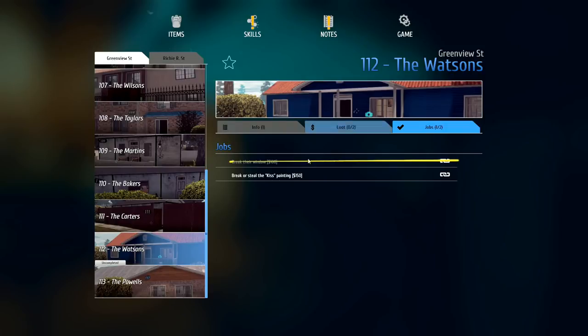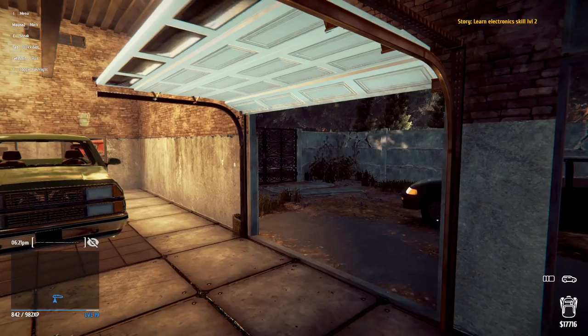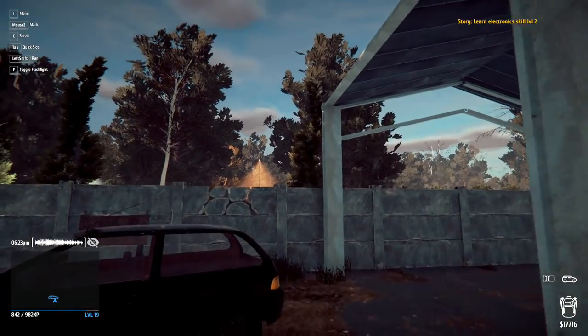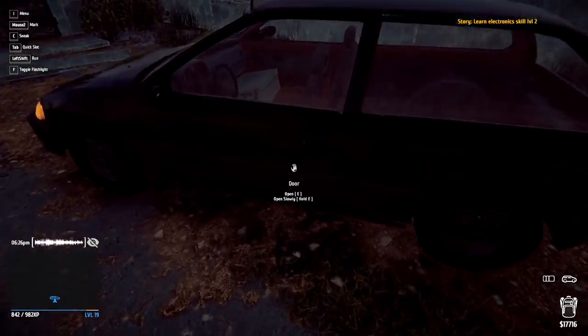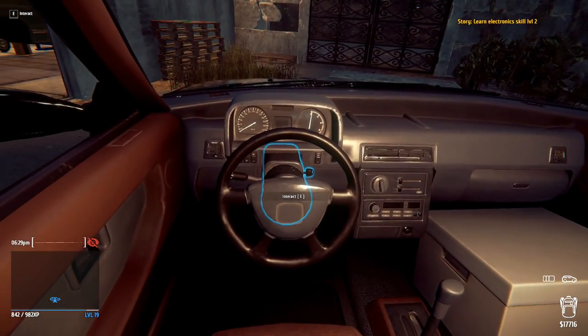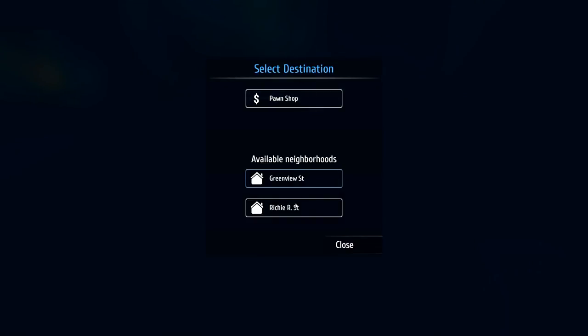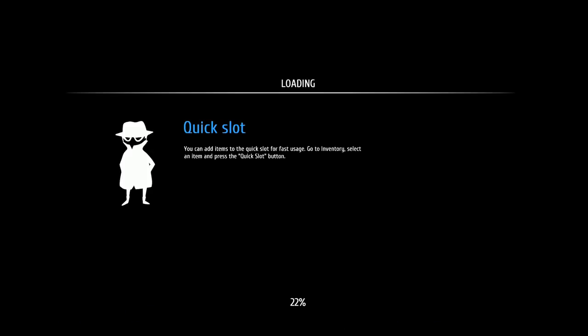Plus we've got a job in here as well: break or steal the Kiss painting for $150. In theory we should just be able to run out the front door with that one. That's for the Watson's place. It's currently 6:25 PM so if we run up the road we can go back and do that one. We could go to Richie Rich Street but I'm not going to worry about that.